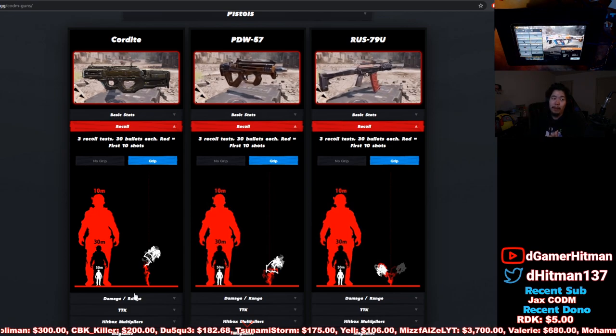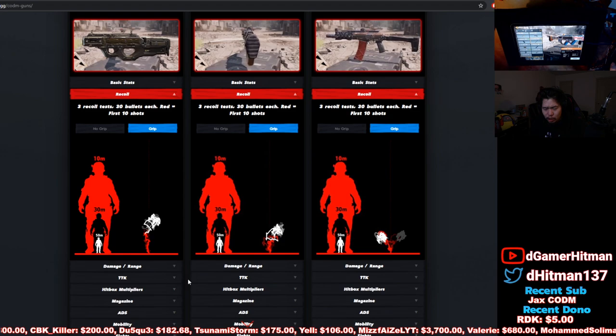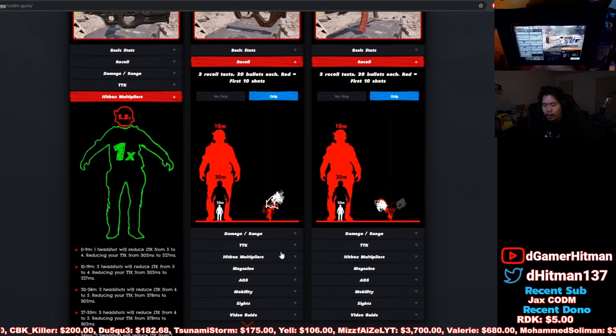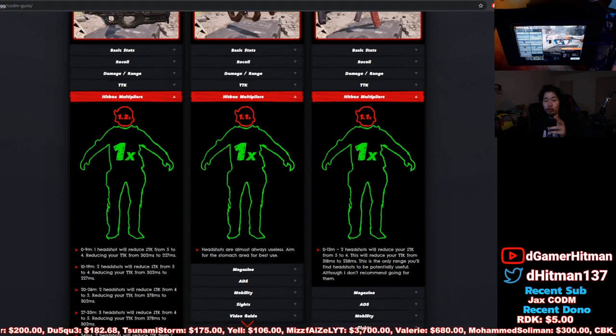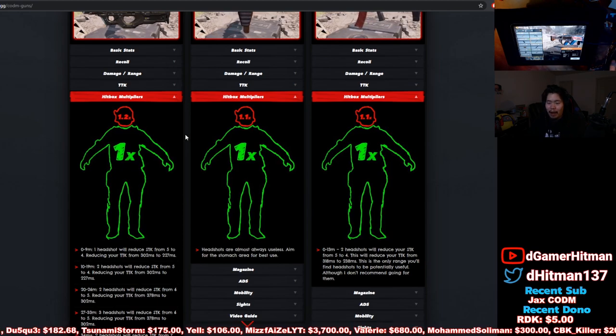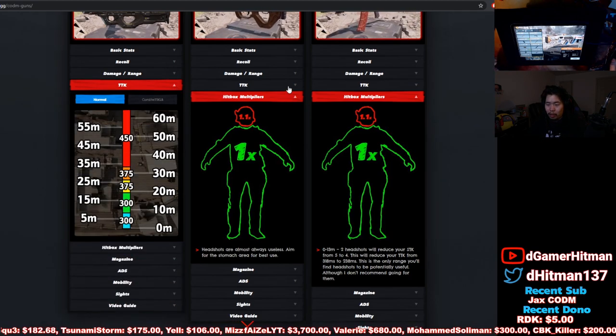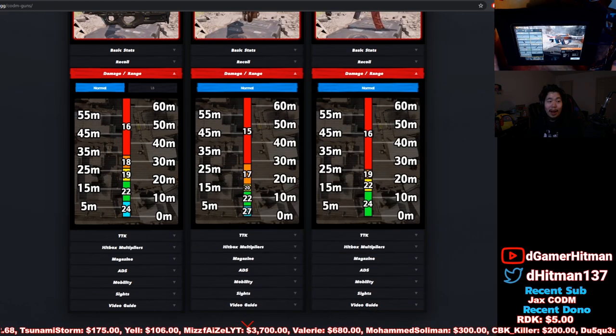That's why you use the Foregrip — the recoil control is absolutely insane. Not only that, let's look at the hitbox multiplier: it's 1.2 for headshots. That's important because if you can land two shots and aim up to get a headshot on your fourth shot, you'll kill them in four hits instead of five. That's why I'm using the Long Barrel — for the damage.